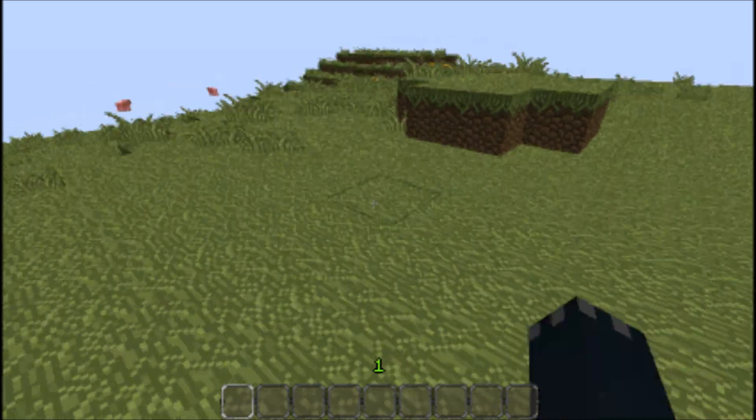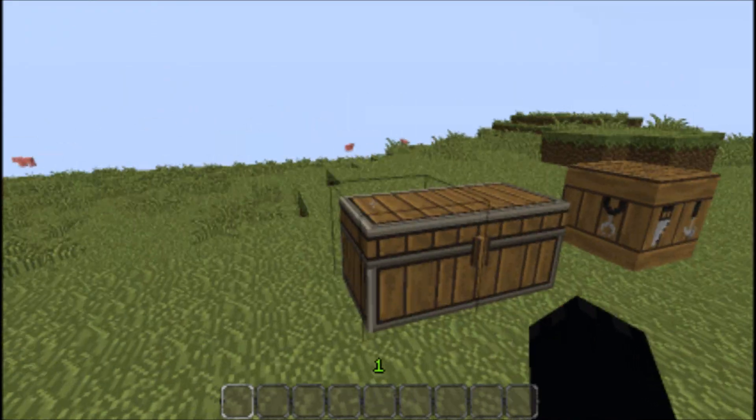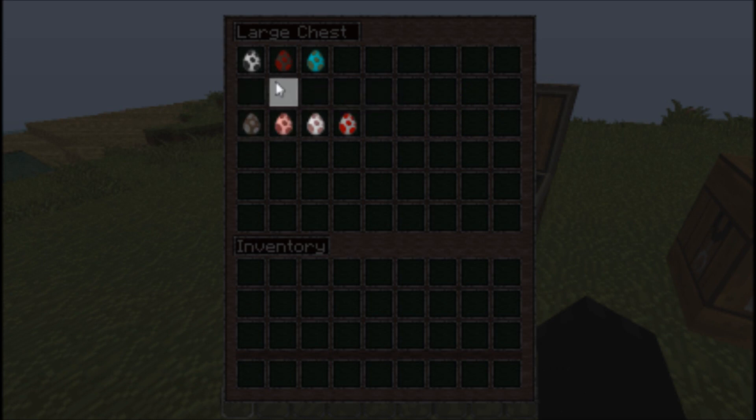So if a pig sees a spider, they will fight each other. Same with zombies and skeletons and cows, chickens and sheep. And you're thinking, well, the passive mobs must have no chance because obviously hostile mobs are made to fight. Well, that's not true because this mod adds special abilities to each mob.